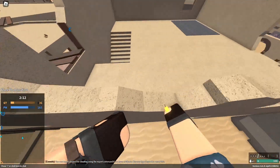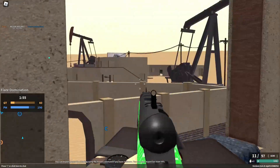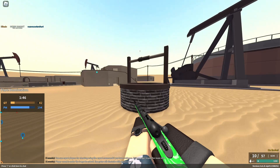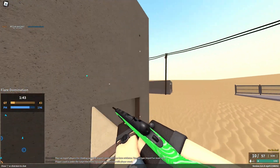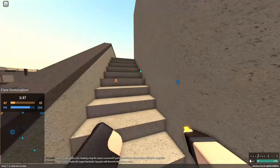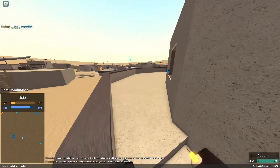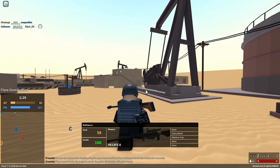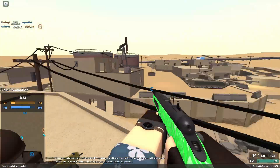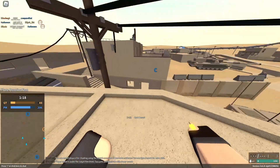Next we have vaulting, which is just pressing Space Bar at a little ledge while sprinting — it gives you a small speed boost. It's helpful for when you want to hit trick shots. Vault off and hit trick shots sometimes; it gives you a little boost so it's pretty useful.